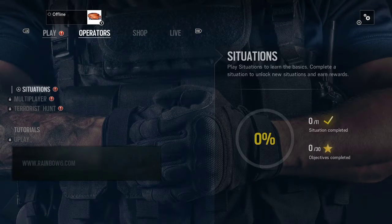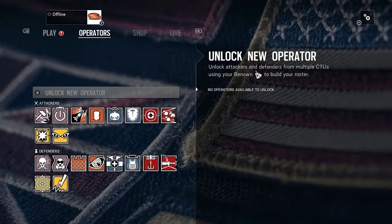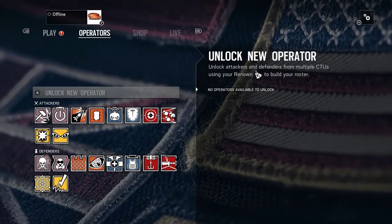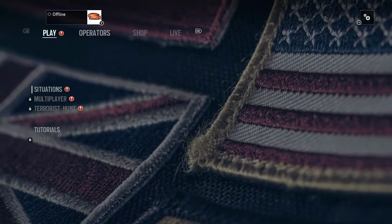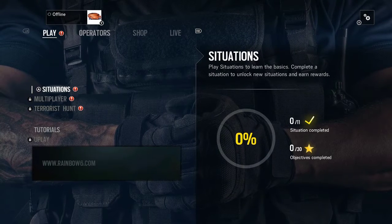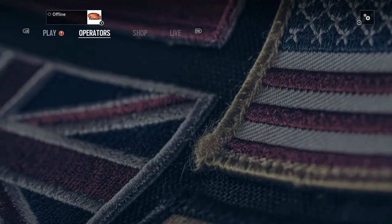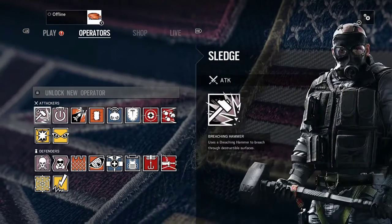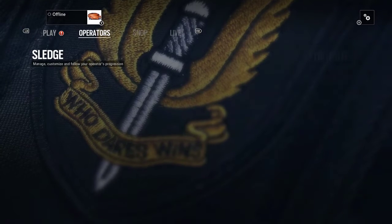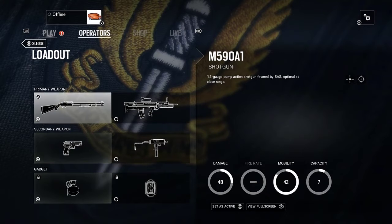Hello and welcome to the first official version of Siege. As you can see, this is the operators menu, and before you ask, no the video did not come out weirdly — the menus are actually like this, which is horrible. All you get to go to is Play and Operators; there's not much else to do because you can't play this with an internet connection, otherwise it will force an update.